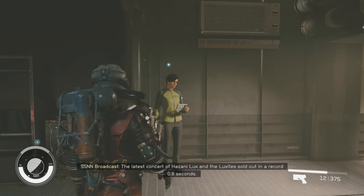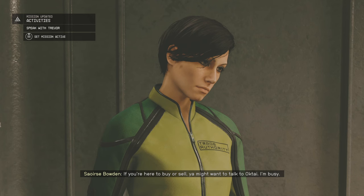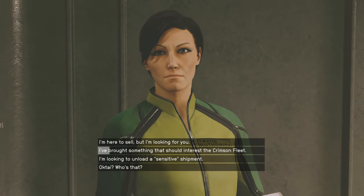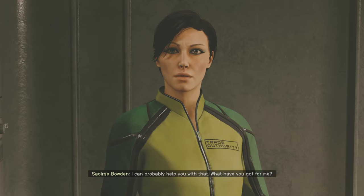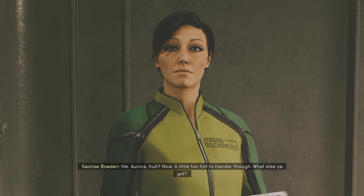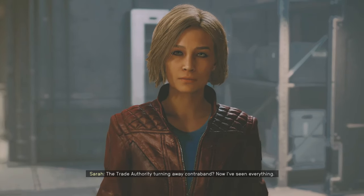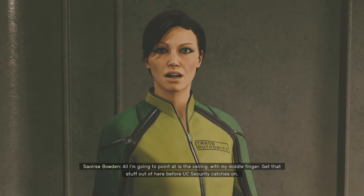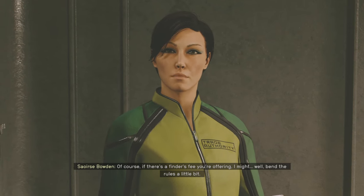You're the head of pirates? If you're here to buy or sell, you might want to talk to Octai — I'm busy. I'm here to sell, but I'm looking for you and brought something you should be interested in. By sensitive, I'm guessing you mean something you don't want UC Security sticking their noses into. Correct — I can probably help you with that. What have you got for me? Aurora, huh? Nice. A little too hot to handle though. What else you got? The Trade Authority turning away contraband — now I've seen everything.